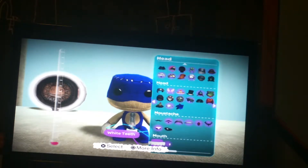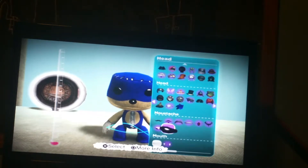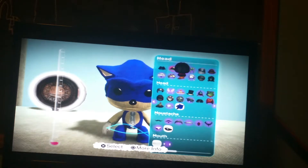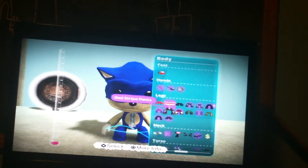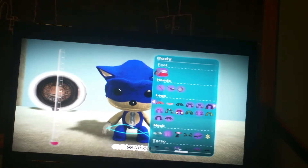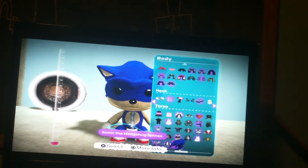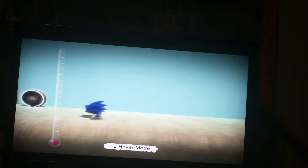All you're going to need is the white teeth, then the nose, then the spikes. The eyes are perfect. And then you're going to need the feet. And then lastly you're going to need this. Boom — we're Sonic now.